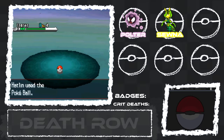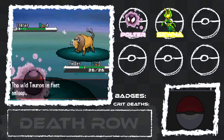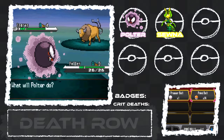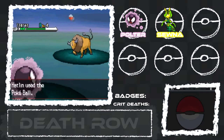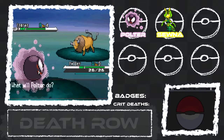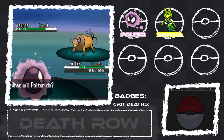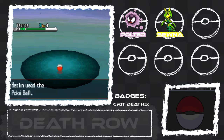In my first ever Nuzlocke, my starter was a Tauros in a Pokemon Emerald randomizer. My one regret with that Nuzlocke was — it was my first Nuzlocke, so I put a handicap on myself where my starter could not die. So that Tauros should have died many times but never did. Level 9 is really high, so I'm kind of nervous — I'm just going to throw Pokeballs.